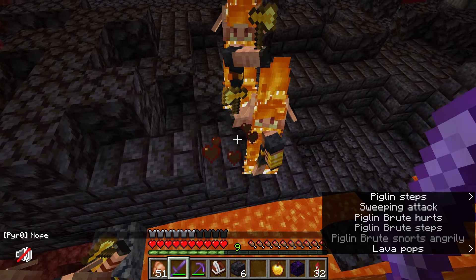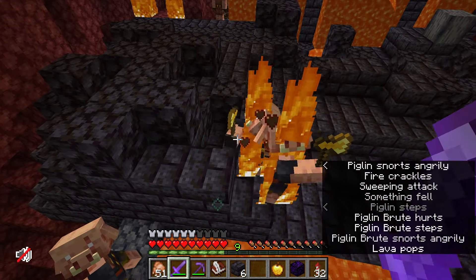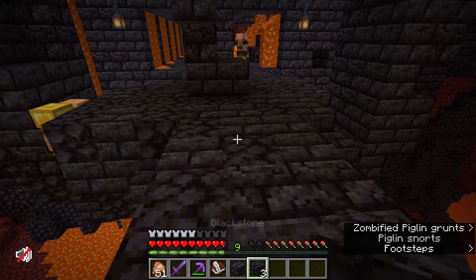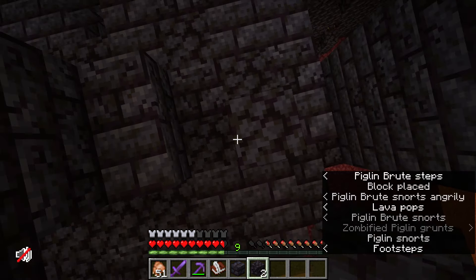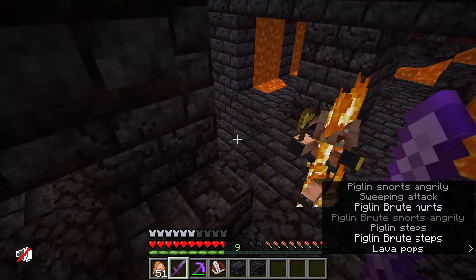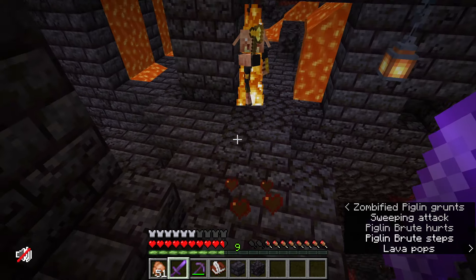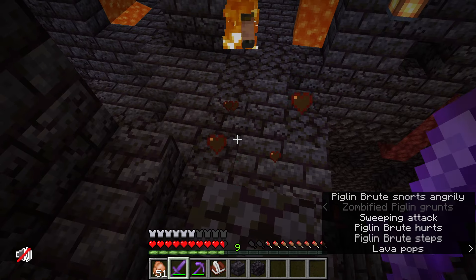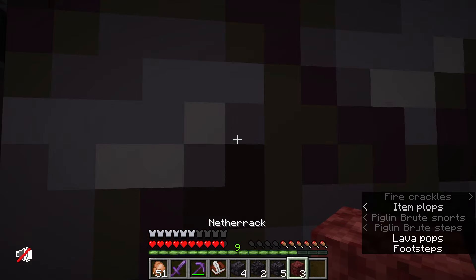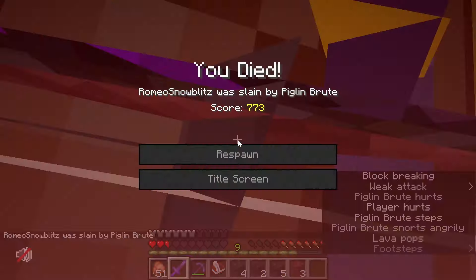Pro tip: when fighting Piglin Brutes, you actually have a much stronger reach than they do. As long as you back up and keep swinging, they can't touch you. In an open area, don't be afraid to approach a Piglin Brute — their reach is really bad. Go up two blocks and you'll be able to hit them. They have axes, same as Vindicators — two blocks and you're good. I tried to block them off, didn't have a good position, and died.